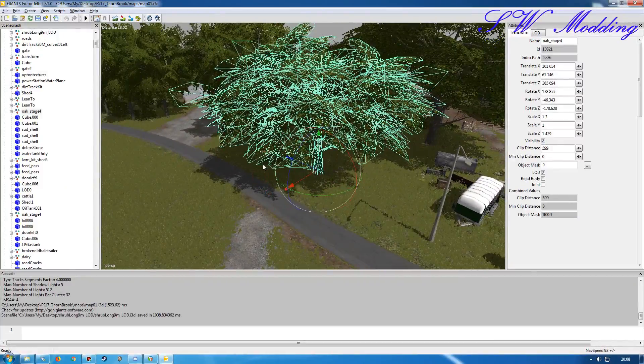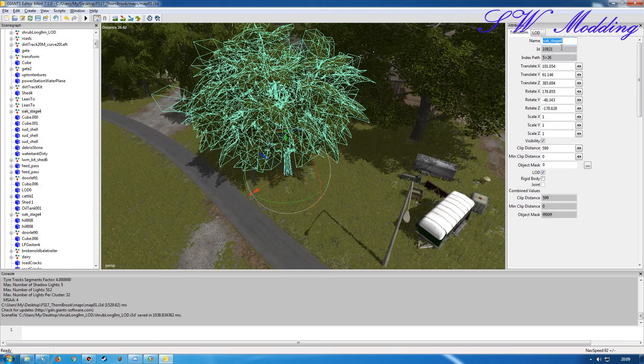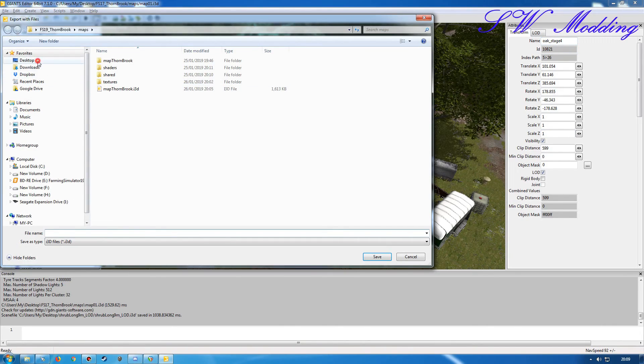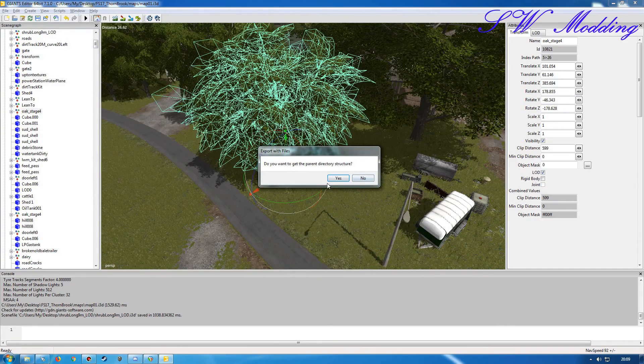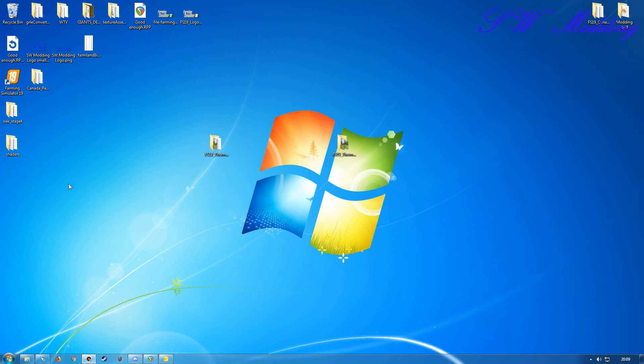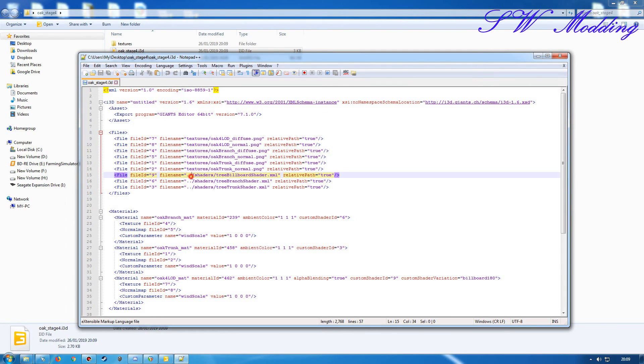What I'm going to do before exporting is reset the scaling back to proper size — like so — and then export it. We'll take the name, go to File > Export Selection with Files, go to the desktop, create a new folder, paste in the name, set the i3d filename, save, and keep the parent directory structure. We have the same shader scenario again, but I'm going to link those back to the shaders in the installation folder for FS19 using the dollar-data path, then pointing to data/shaders and the appropriate shader.